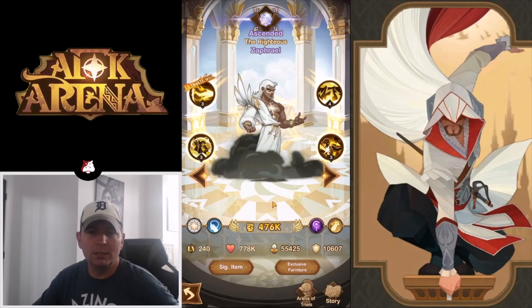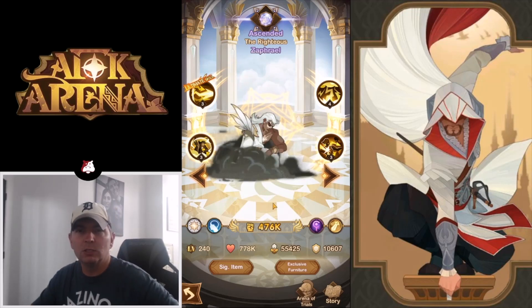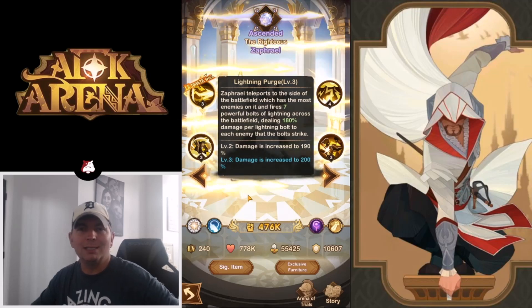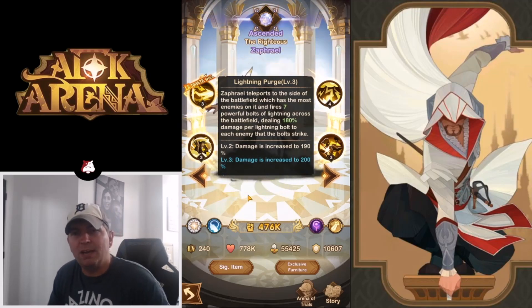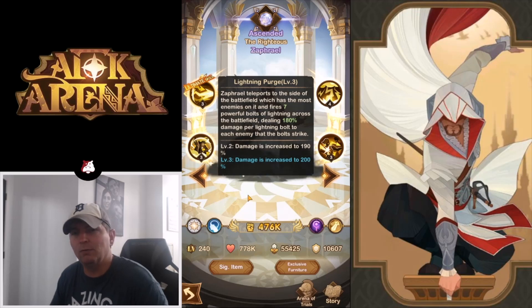What we did not know was the signature items and the furniture that was going to come with them. So as you can see here, Zephriel is up. Lightning Purge is his ultimate ability. Zephriel teleports to the side of the battlefield which has the most enemies and fires seven powerful bolts of lightning across the battlefield dealing 180% damage per lightning bolt to each enemy that the bolts strike. Level three is 200% damage.